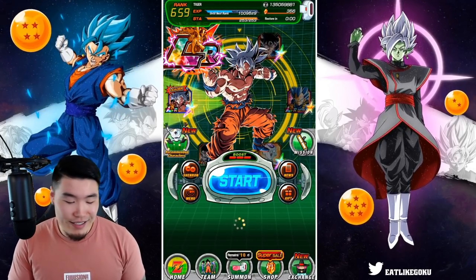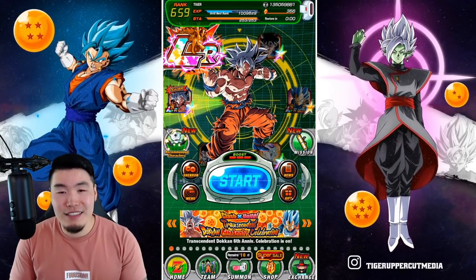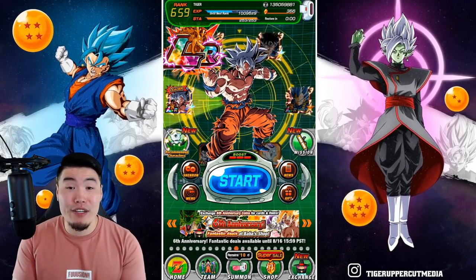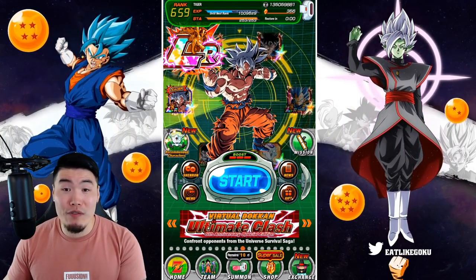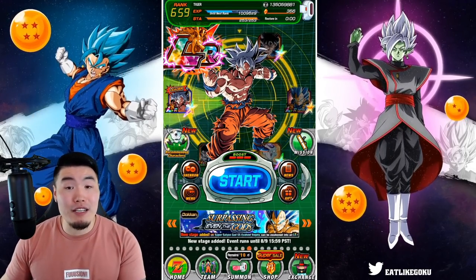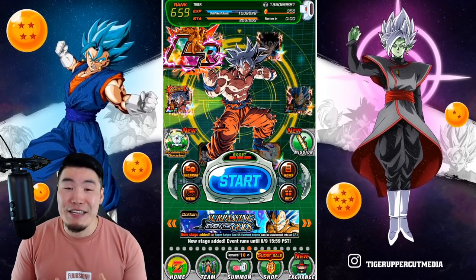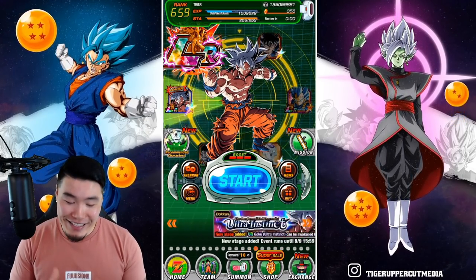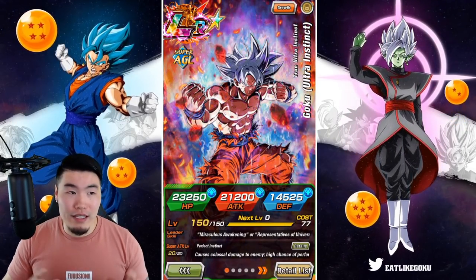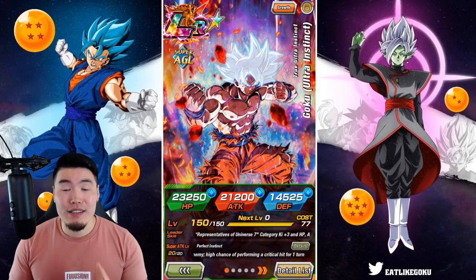There you go, guys — Reps of Universe 7 on the GT Legendary Goku event. I'm not gonna say it's very easy, but it's definitely much, much easier than it was before. This team is absolutely insane. Definitely my favorite team in the game right now, and easily one of the most OP, most busted teams in the game right now.